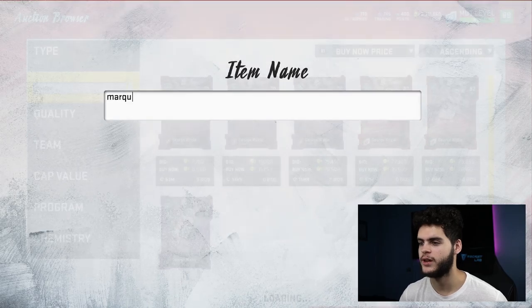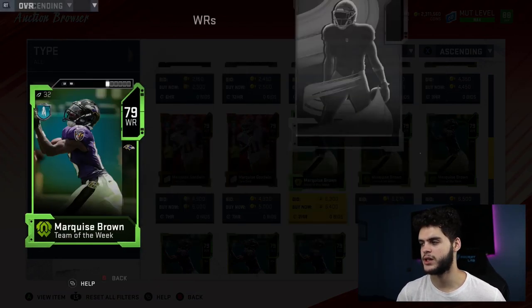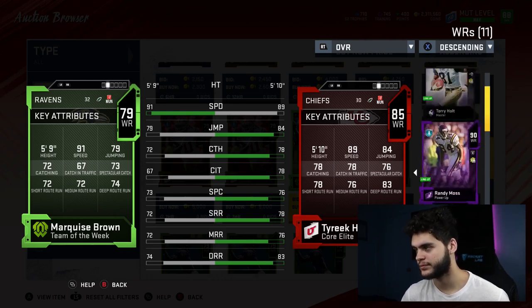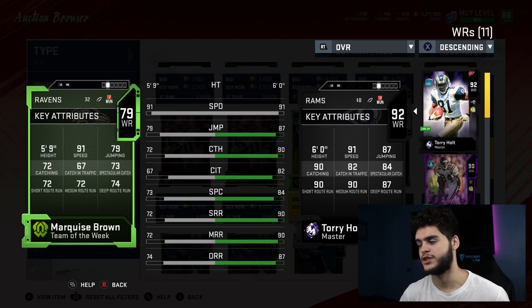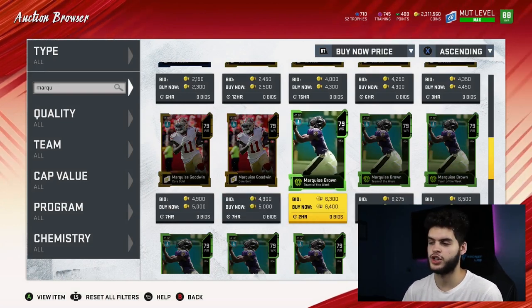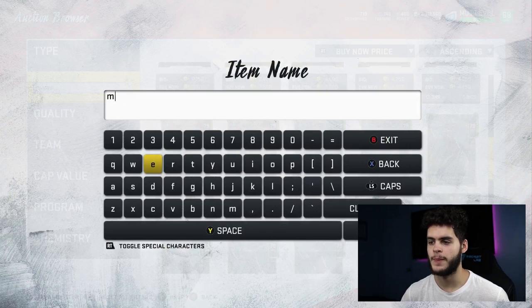Hollywood Brown — I really love this card. That Taylor Gabriel might be a little bit better, but that 91 speed is kind of game-breaking. You compare him to Tyreek Kill — he's a faster Tyreek Kill, can't catch or route run as well. I like the Ravens and what they're doing with Marquise Brown. That 91 speed is up there with Torrey Holt for fastest receiver in the game. For about 6k, you can't go wrong if you're building your first team.